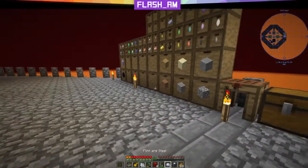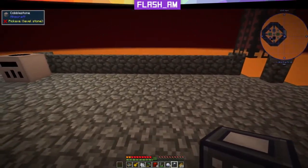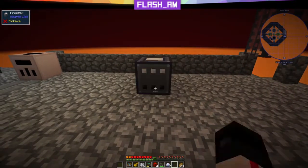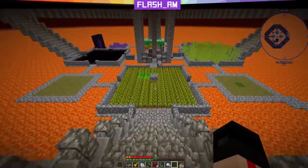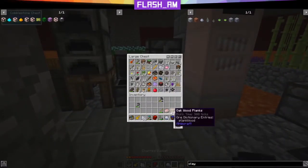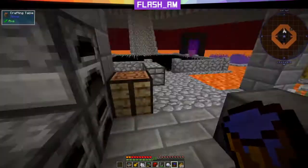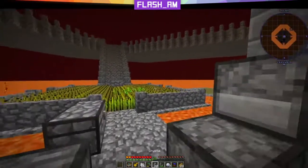Now let's talk about this freezer. It's gonna do a couple of things — it's gonna make snow and it's gonna make ice. We'll place this down and we're gonna need some cobblestone and some water. Let's see if we have a bucket of water. There we go — cobblestone walls will work fine for this.